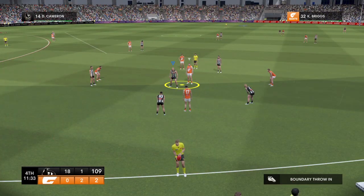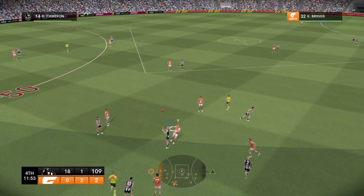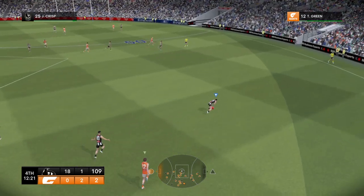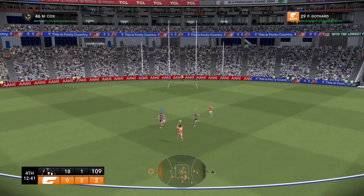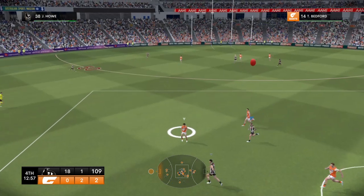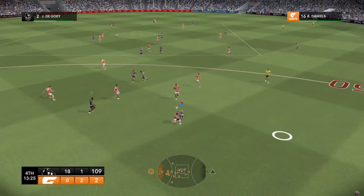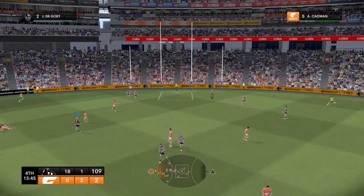What are your thoughts, Gary? The Pies had barely made a mistake all day — or at least it feels that way. This is a benchmark performance from a powerful unit. Dacos absorbs the pressure — cops some unwanted attention. They're hungry for more. Sloppy disposal and a turnover. That's a bruising tackle. Not a lot of positives today. Himmelberg — they need to hit the scoreboard here. Punched away. Degoe — terrific forward pressure. Canelio runs onto it — it's a goal.